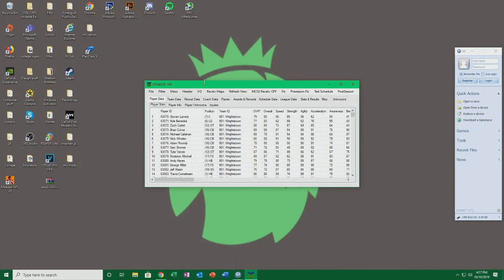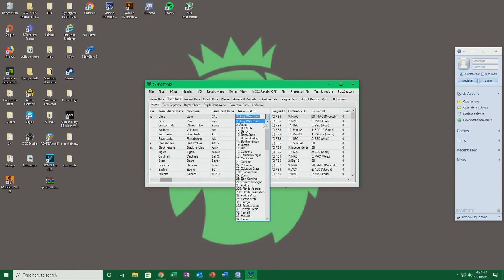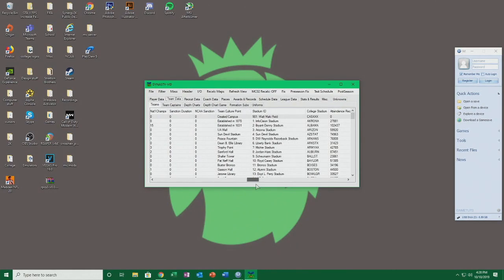Now that this is open, we'll go to 'team data' to start with the basics. You look right here — we're in team data and then teams. This is the team builder team, it shows up. This is where you can change it to whatever you want for the team name and everything. So we'll go with 'Central Alabama,' and 'Lions,' and 'CAU.' You can also change your rival here — put Alabama or whatever — all that kind of stuff.